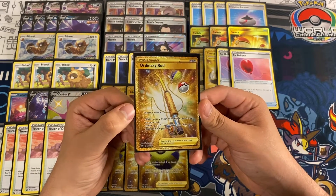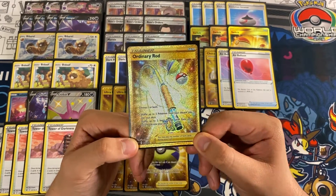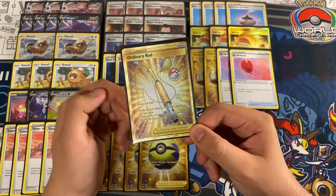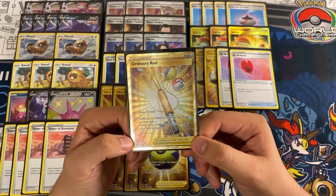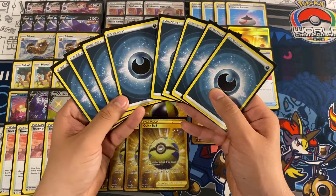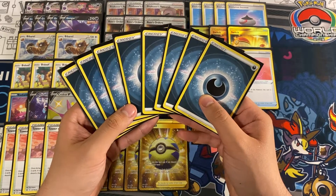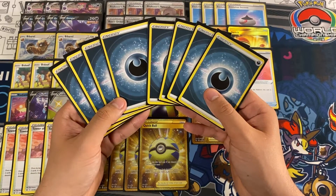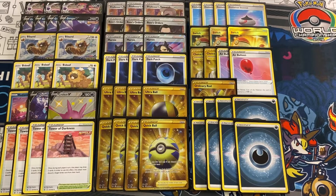The last item card we're playing is one copy of Ordinary Rod — choose one or both: shuffle up to two Pokémon from your discard pile into your deck, or shuffle up to two basic energy cards from your discard pile into your deck. Very good card; allows us to get back any missing pieces we had to discard early on, as well as Gengars late in the game so we can discard them with Tower of Darkness. Finally, for energies, we are playing eight copies of basic dark energy. We need to find these naturally to attach per turn, discard with Concealed Cards on Radiant Greninja, and use as discard fodder for Ultra Ball and Quick Ball so we can Dark Patch them back. I was at ten at one point, but eight is the magic number.